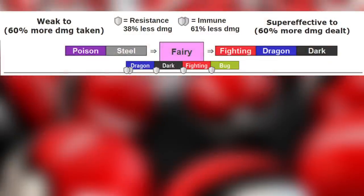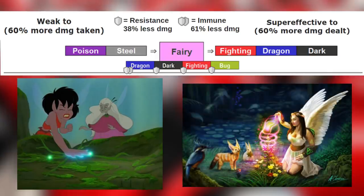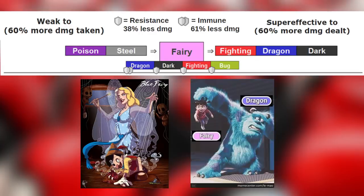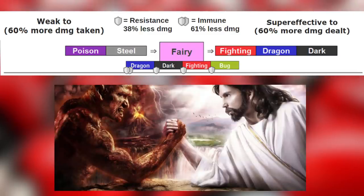Fairy type is weak to poison and steel. Poison because fairies have a strong connection with nature — remember the cartoon Fern Gully? And steel type because fairy types tend to be weak to steel type objects in folklore. Fairy is also super effective against fighting, dragon, and dark type. Fighting because a fairy's magic is too strong for a fighter. Dragon type because although they are both magical creatures, fairies dominate more due to size. And finally dark type because of the good versus evil concept.